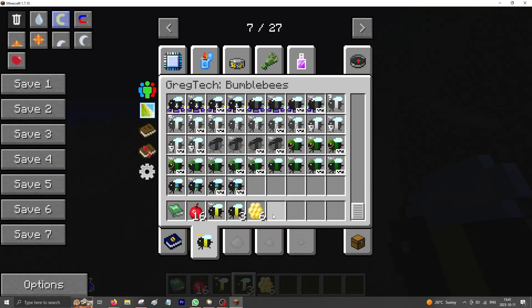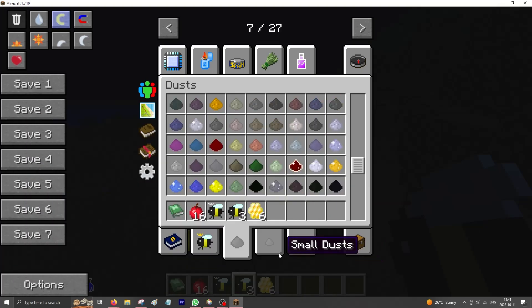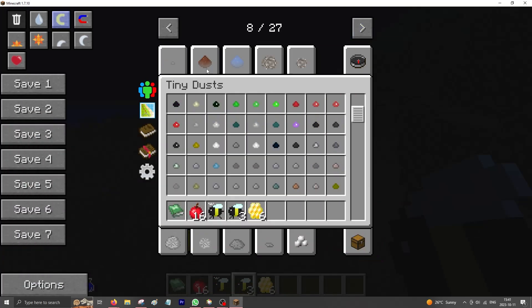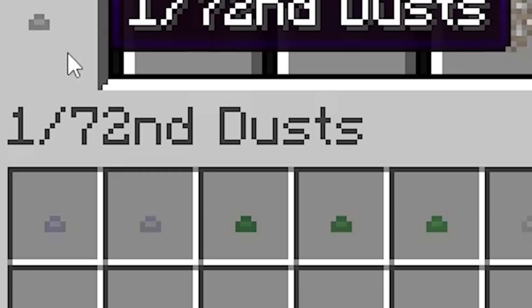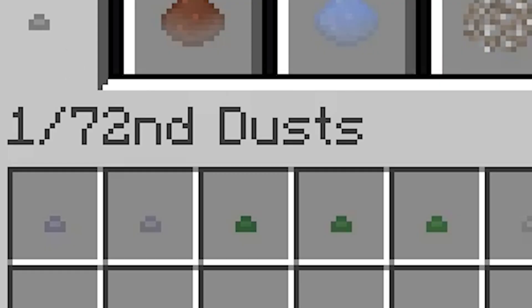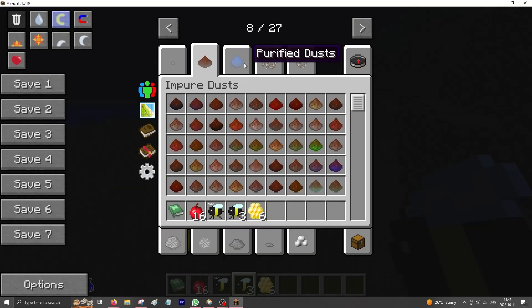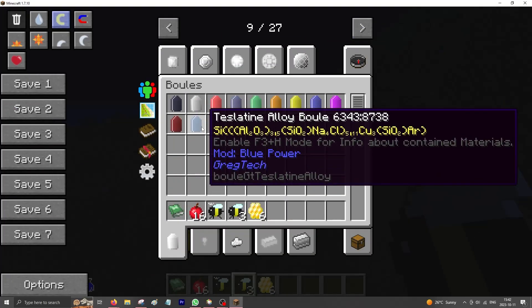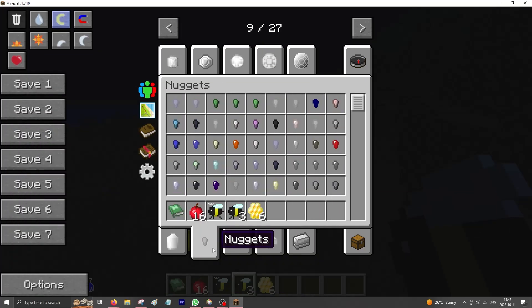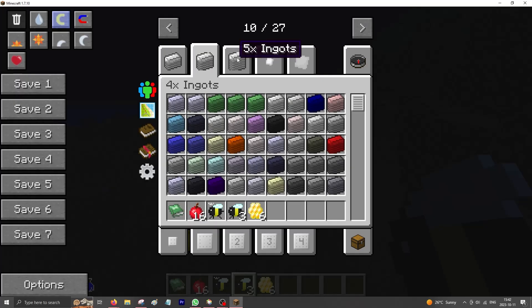But GregTech 6 starts not being okay when we look at the dusts. We have small dusts, normal dusts, tiny dusts, and 1/72 dusts. Why would anyone need this — this is useless. And we thought GregTech's materials couldn't get worse: Greg added purified dusts, purified ores, crushed ores, small crushed ores, and refined ores.